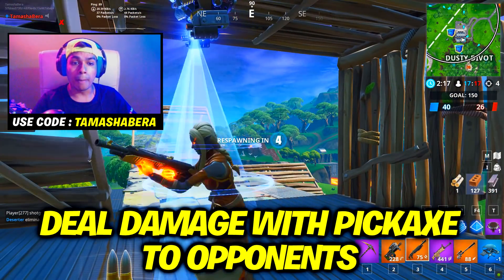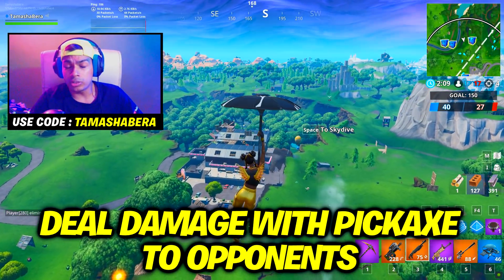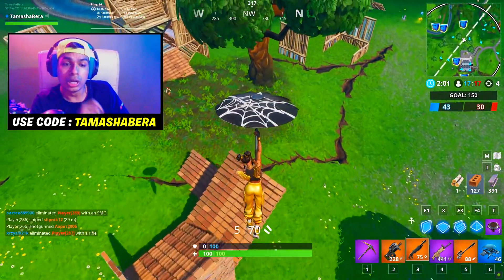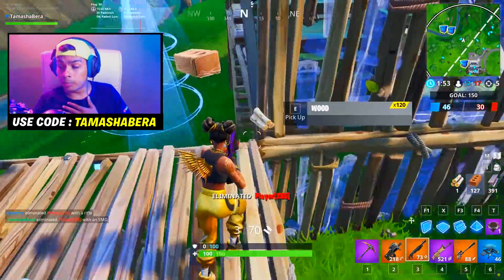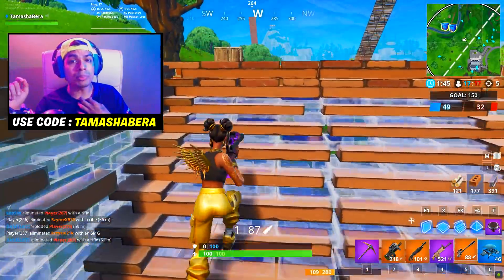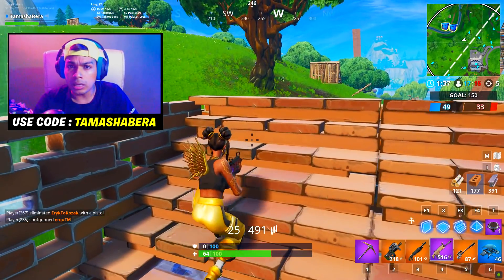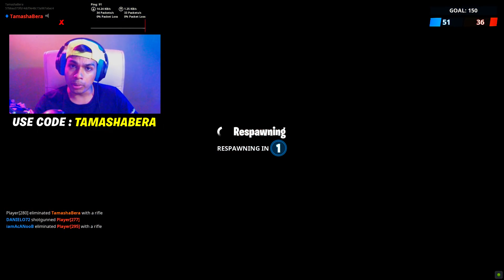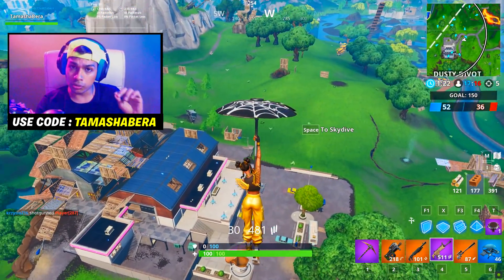The third challenge is to deal damage with a pickaxe to opponents. If you're worried about people having shotguns when you drop in, land at a crowded spot like Tilted Towers or Salty Springs where people are running around without guns in the pre-game and pickaxe them. Alternatively — the best tip — play duos or squads, knock someone down with weapons, then finish them with your pickaxe. This may also be a multi-stage challenge.